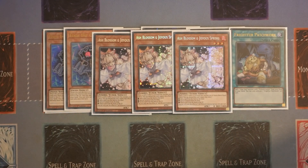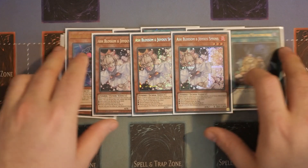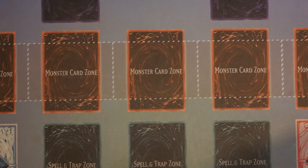If you're going to locals and it's only Super Heavy Samurais, these come out and Drawl goes straight in. If your locals has a mix — Branded, Super Heavy Samurai, Gold Pride, rogue — then you might want to consider Ash Blossom, unless those matchups specifically all lose to Drawl in a really hard way. So that's kind of the next part of the deck.